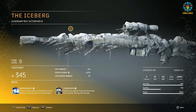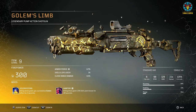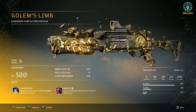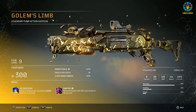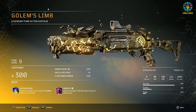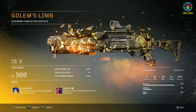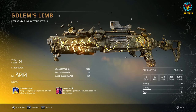Number seven: Golem's Limb. This is a pump-action shotgun with a clip size of 6 and decent bullet spread. Its tier 3 mod is Golem Rising — killing shots grant a protective golem effect for 3 seconds. Its tier 2 mod is Vampire — killing shots grant a 15% skill leech boost for 20 seconds. In my opinion, this is actually number 10; the only reason it's at number 7 is because of the bugs affecting the Migraine and Grim Marrow.